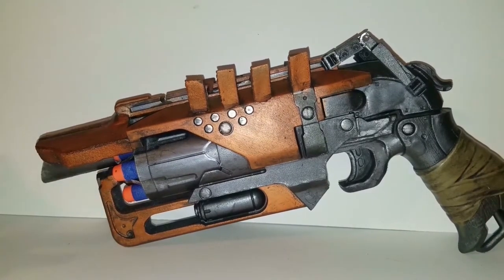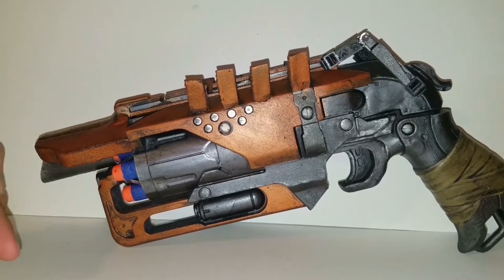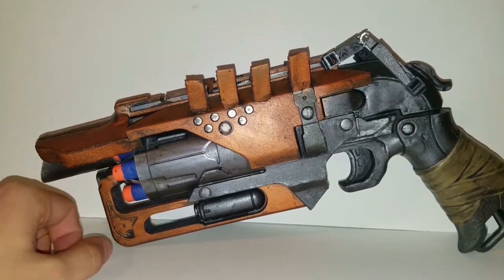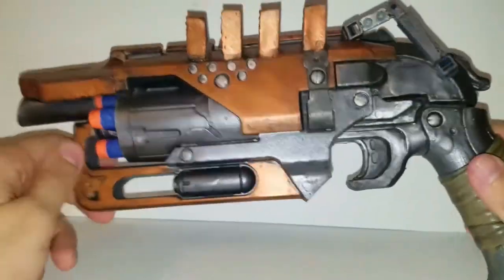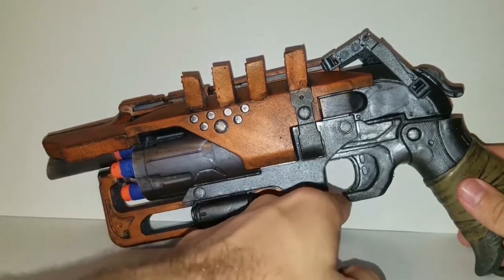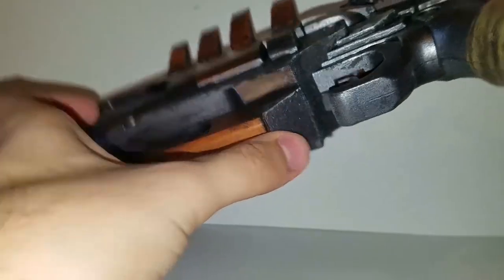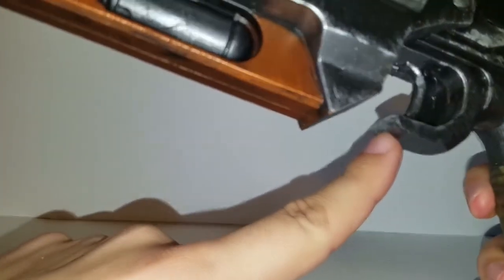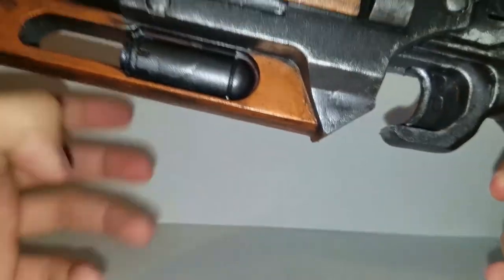This was made from a Zombie Strike — I can't think of the name right now. I'm sure someone will tell me or the comment guy will put it in the comments like he always does. The mods we did: Dreg's Promise has a separated trigger guard, so we cut this here and added a piece of plate here, then put some epoxy here to cover the hole.